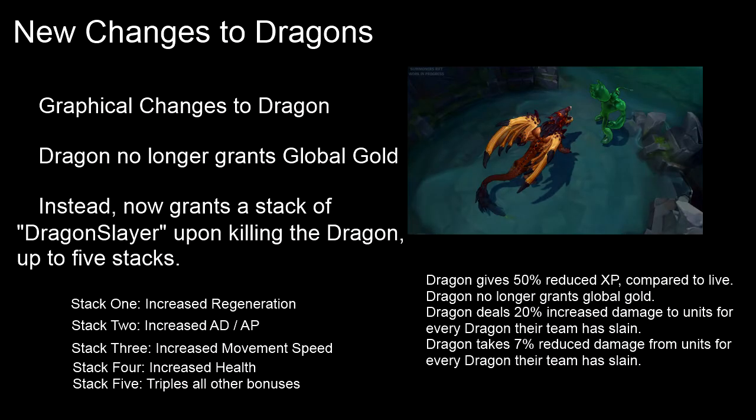Next I want to talk about the new changes to Dragon. This is really a big part of League of Legends — if you watch LCS or any League gameplay, a lot of people like to contest Dragon because it can really get you ahead or put you back in the game. With the new changes, there are new graphical changes, and something really crucial: Dragon no longer grants global gold. Instead, upon killing Dragon, you get one stack of Dragon Slayer, which you can stack up to five times, with each stack granting more buffs.